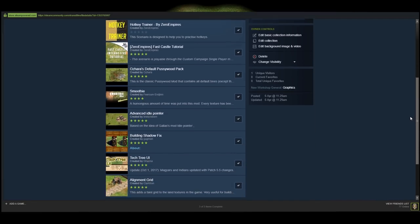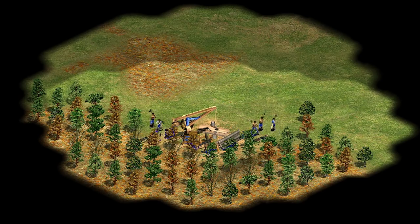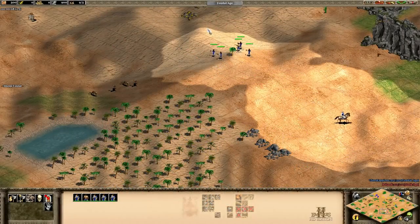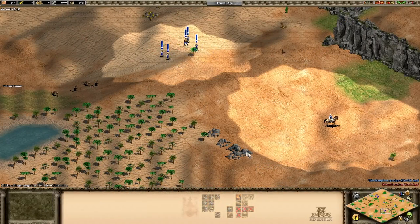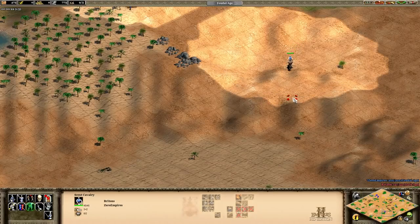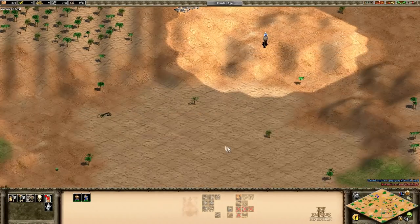A direct link to all of the mods in this video can be found below. With the trees out of the way, it's time to make the game even uglier with the grid mod. There are various grid mods out there, but they all achieve the same effect with varying degrees of obnoxiousness. Grid mod is really useful though — it helps you to spot holes in walls, align your buildings, and even check the range of your buildings or units. A great example of this is when doing a tower rush; you won't have to make a wild guess at the range of your tower as you'll simply be able to count the squares.